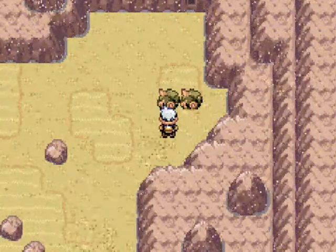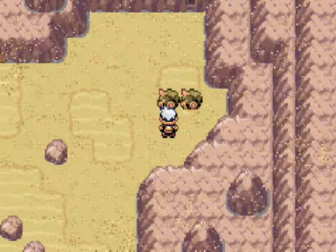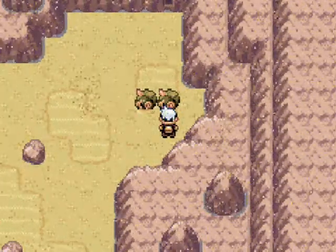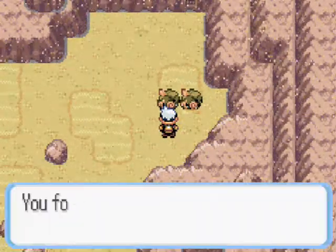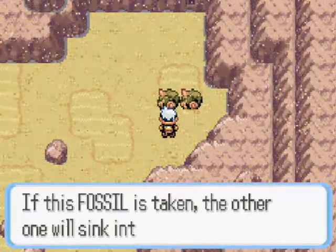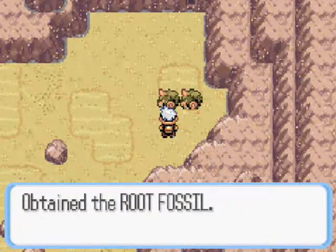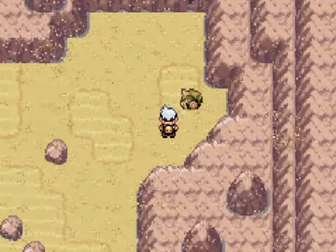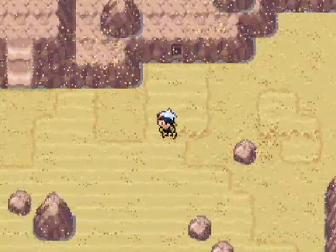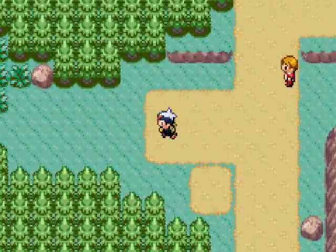We can either have the root fossil or the claw fossil. The root fossil will give us a Pokemon called Lileep, which is a rock and grass-type Pokemon — a very defensive-type Pokemon. Or you can go for the claw fossil, which is Anorith, a rock and bug-type Pokemon — much more offensive, but very slow. I like defensive Pokemon by nature, so we take the root one, say bye-bye to the claw one, and we will get that resurrected in this episode.